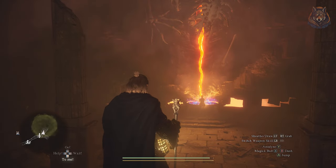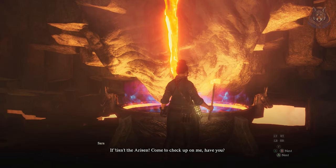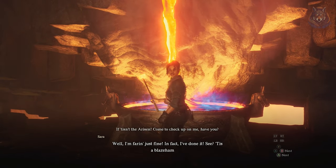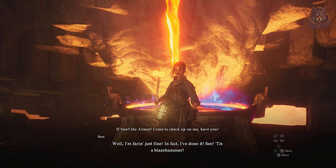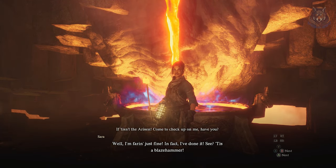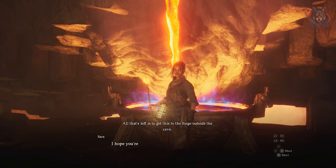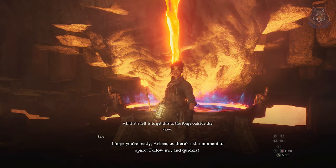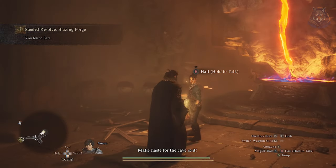Once inside, make your way through and make sure to kill all of the enemies because you're going to have to make a quick exit through the cave. Once you reach Serra at the inside forge, she will have a glowing hammer and asks you to help her get out of the cave to the anvil quickly — if the hammer cools down too much you'll have to repeat the whole thing. So clear out all the enemies first and then just run back outside and you'll be able to do it no problem.